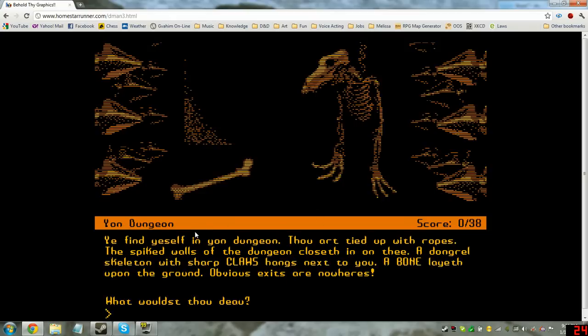Yon Dungeon. You find yourself in Yon Dungeon, thou art tied up with ropes. The spiked walls of the dungeon close in on thee. A dongril skeleton with sharp claws hangs next to you. A bone layeth upon the ground. Obvious exits are nowheres.